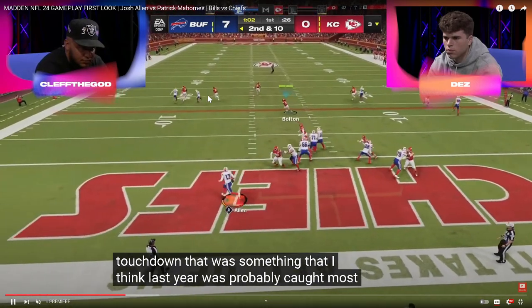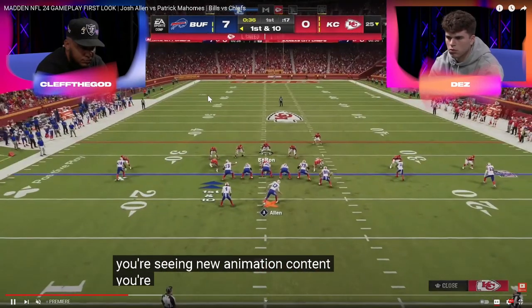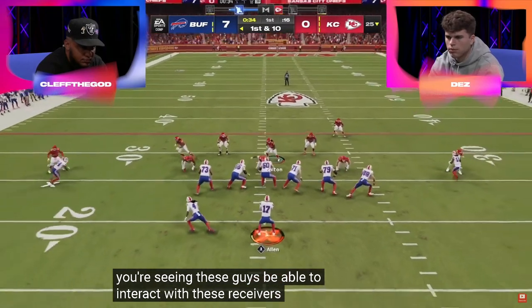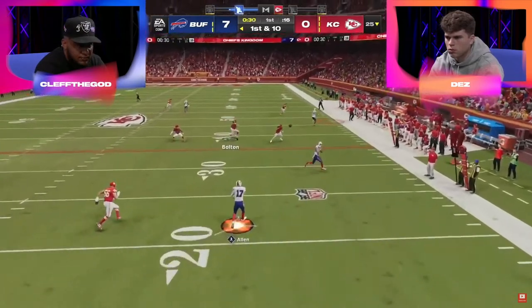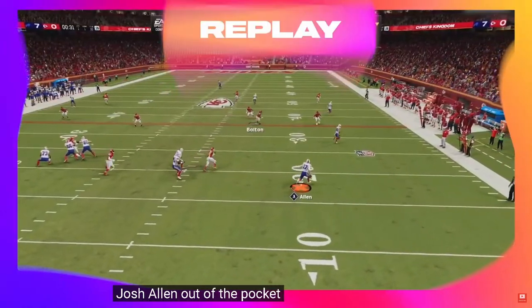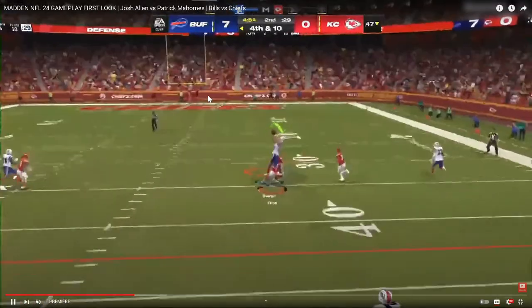This is a corner route beating man coverage. This is trips — I think it's Y-Off Trio. There's a C-route against zone. Notice throwing on the run is significantly better than last Madden. Flat routes are still running slowly, which is unfortunate.